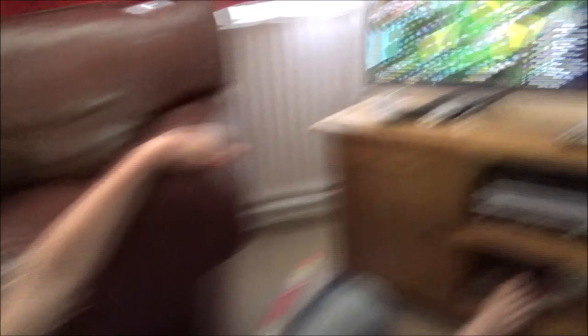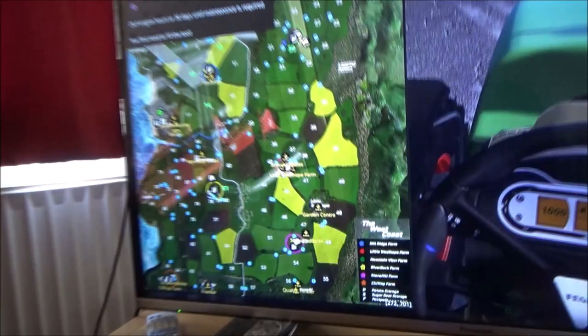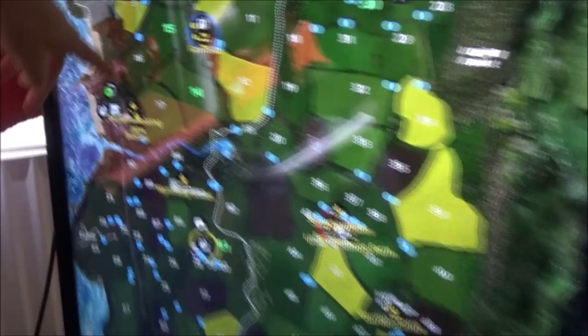Checking on the map now. We're going to one of these places. Where are we on there? We're where it's flashing. Where are you going? Just choose a field to fertilize — I'm gonna go up there, quite a drive.